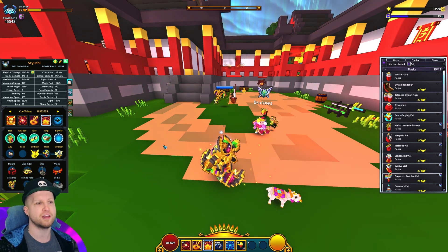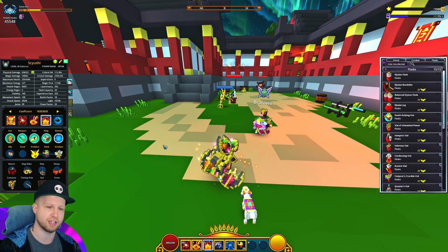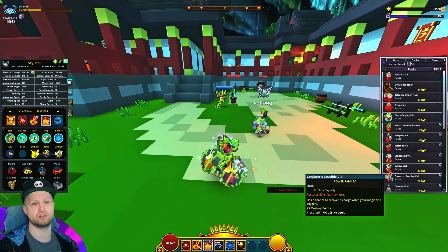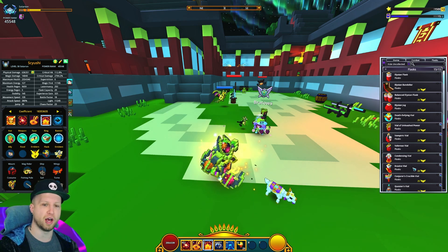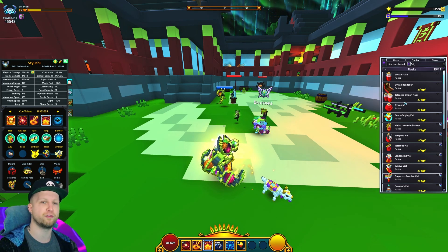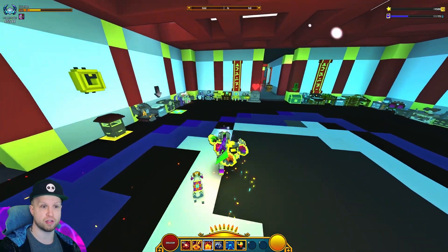Speaking of Death Defying, that's still the standard flask if you're not at the late tier of the game and you don't have life leech out of the skill tree. If you are particularly weak, Death Defying is going to be your best friend. However, for somebody at end game, we should be swapping to Conjurer's Crucible just because it has a chance to recover a flask charge when magic find triggers. There are also other options like Elysian — because of the sheer extra flask capacity, it will be very helpful for bursting through bosses.